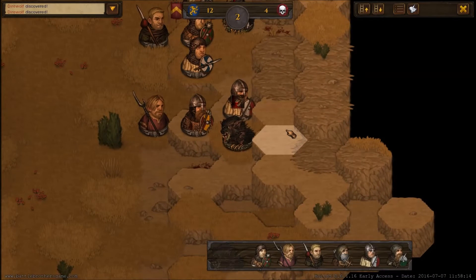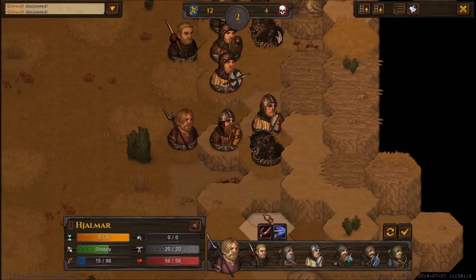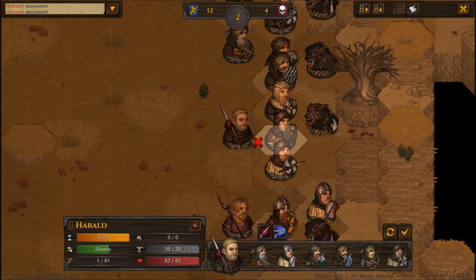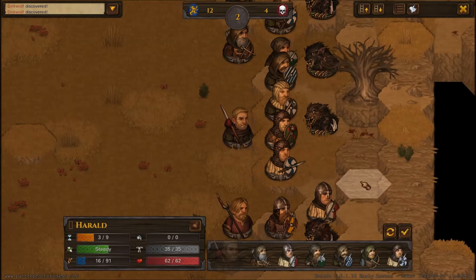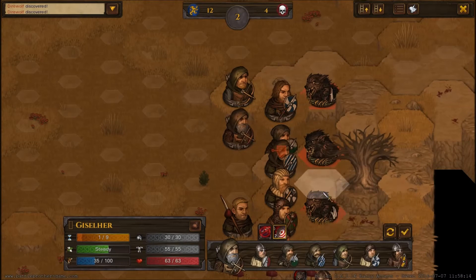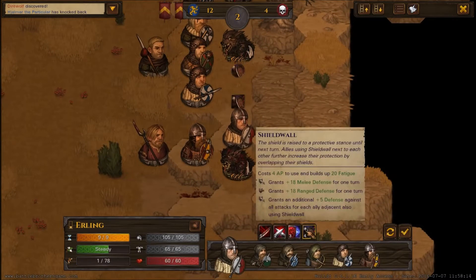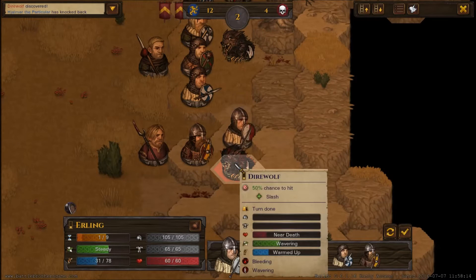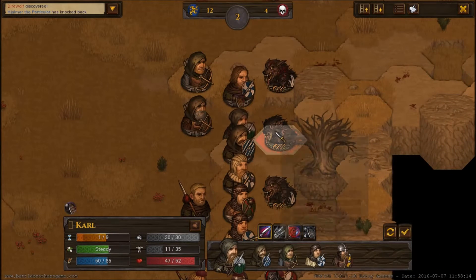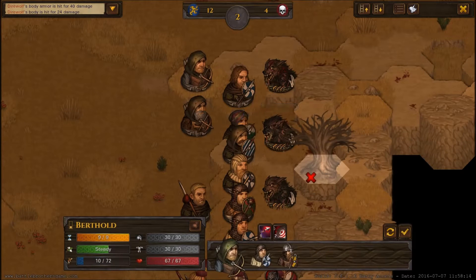They really tear through armor quickly too — that's the scary thing. You really need to rely on your shields with these guys. The major downside to the pikemen is they only really get like one attack per turn. With anybody else you can get your shield up or take two swings, but with the pikemen you really only ever get one action no matter what. At least we're chipping away at them.